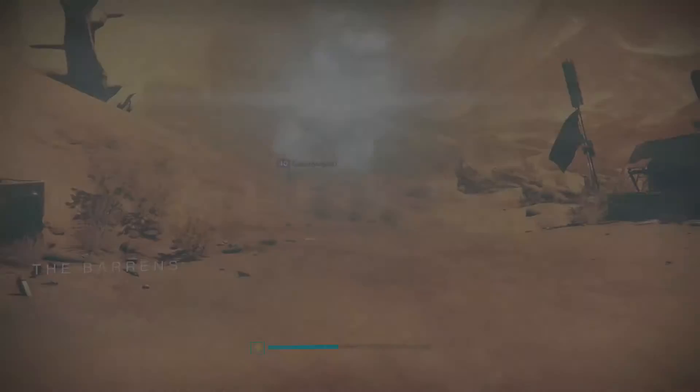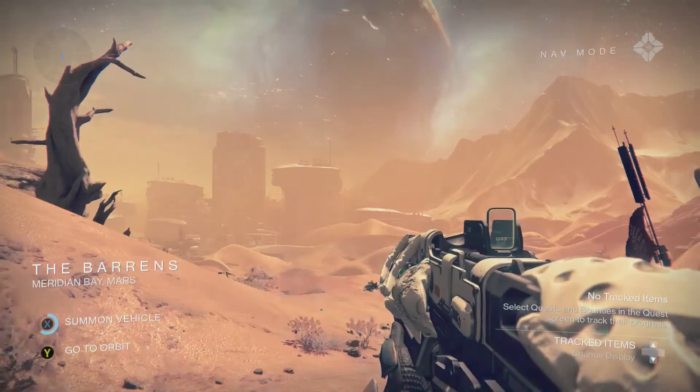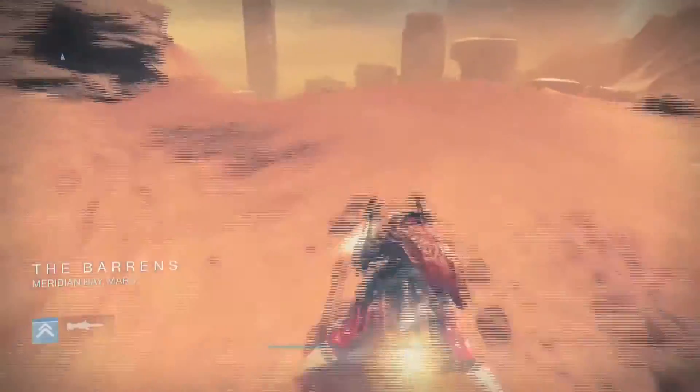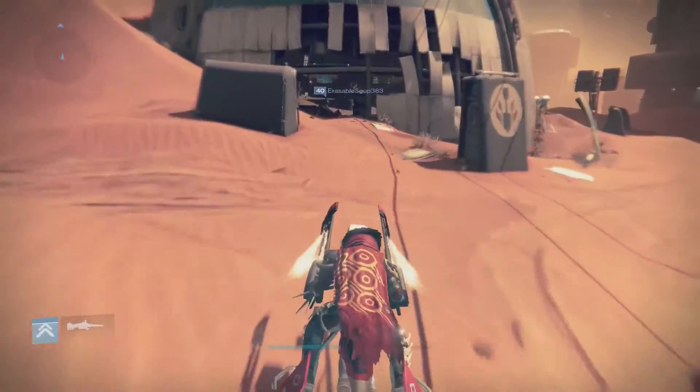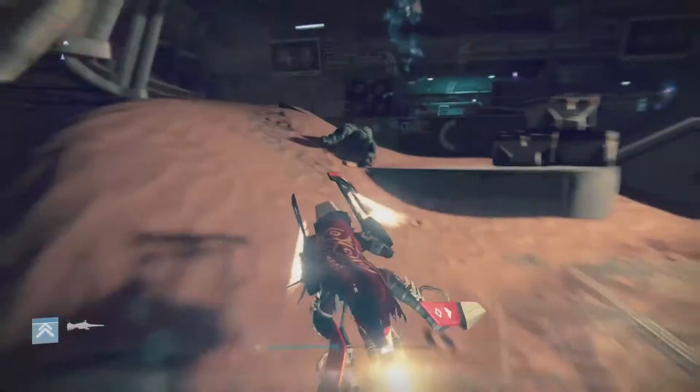Starting up a patrol mission, hop on your sparrow and head over to the Hollows load zone. Once you're here, enter the dome building straight ahead and through the doorway straight in the center.